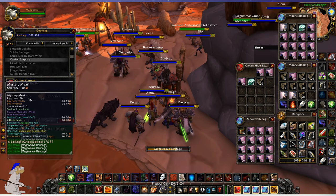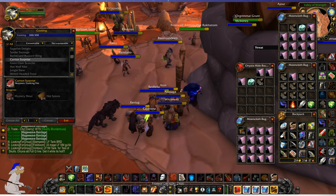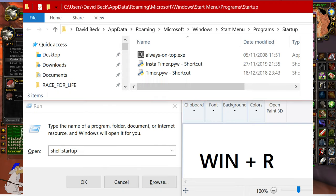Mystery meat tends to be very very profitable too. I also wanted to mention a really useful program called alwaysontop.exe. If you want to watch Netflix and grind at the same time, resizing the window can look ugly and you lose screen space. With alwaysontop, you press Ctrl and Space while the active window is open, and this will mean the window stays on top so you can watch something and control the game at the same time.